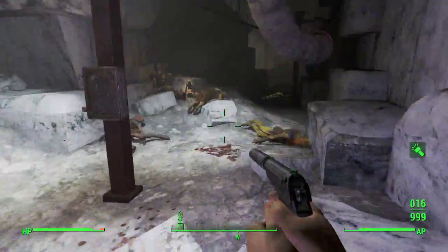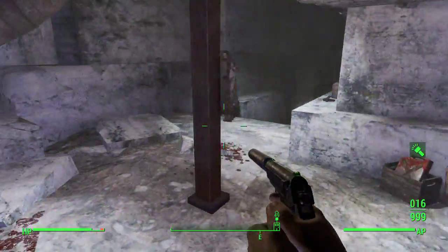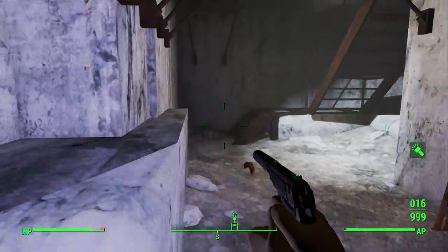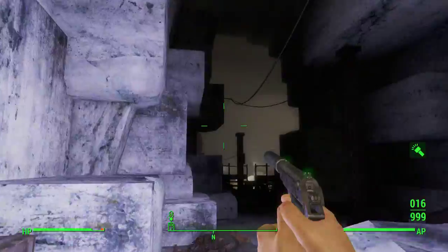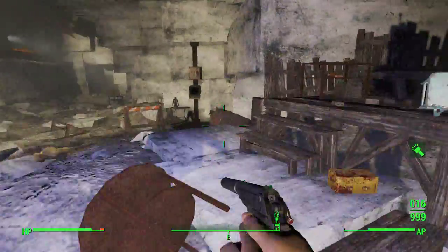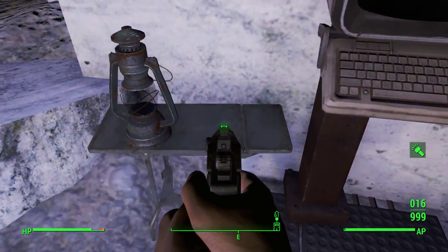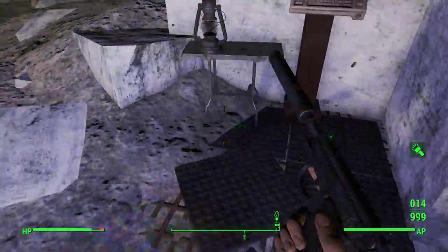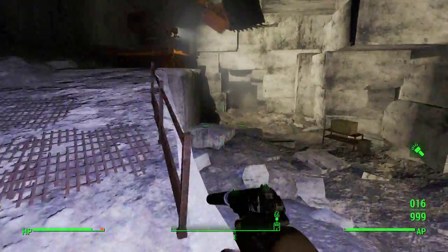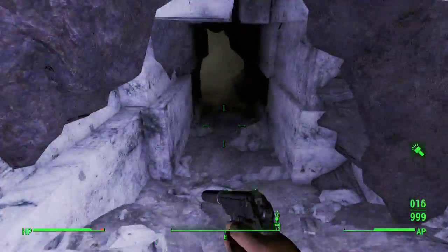Eventually you will get to this opening — head up here. Once again it will teleport you around into these rooms, but you just want to keep moving this way. This is kind of the confusing part: there's an upper path — don't go that way, there's nothing there. Come down here and you'll get to this point, the number four area. The sneak bobblehead will be sitting right here if you haven't got it yet.